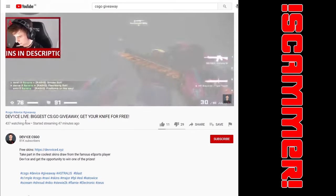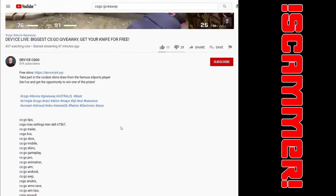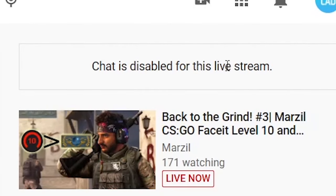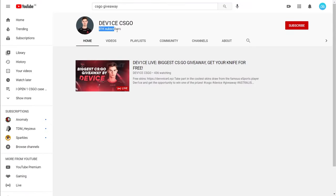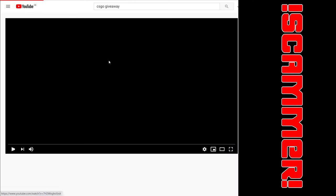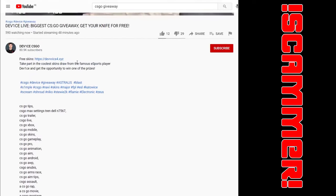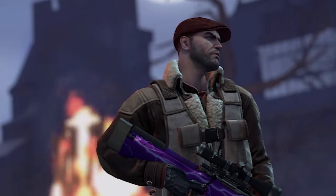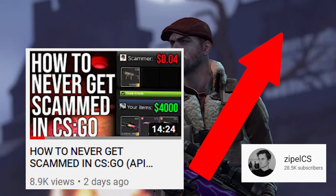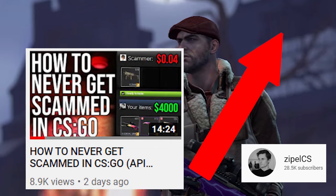If we open that live stream, we can see there are a bunch of keywords in the description so people find it when searching anything about CSGO. The chat is also disabled so people can't type 'scammer' and warn others. If we open the YouTube channel, we can see 81,000 subscribers who are all bots, and the channel has not uploaded a single video. These scammers want you to press the link under their live stream to get your Steam details and steal your skins. You should always be careful and watch this video from ZipLCS about how to never get scammed in CSGO — I'll put the link in the description.